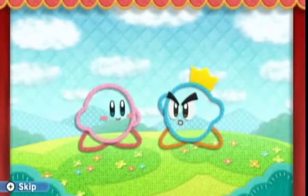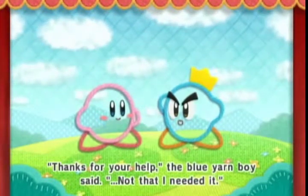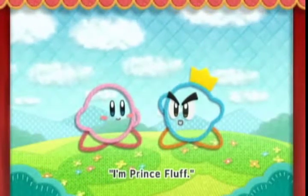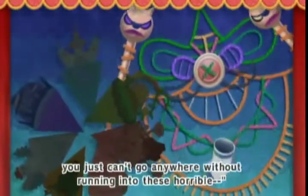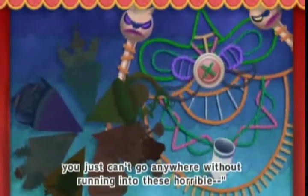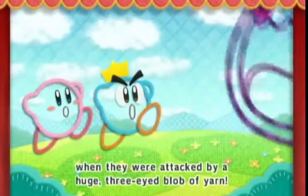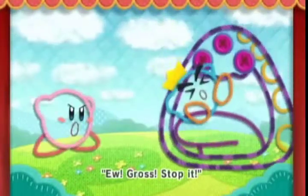'Thanks for your help,' the blue yarn boy said, 'not that I needed it really. I'm Prince Fluff. Ever since Yin Yarn the sorcerer ripped Patch Land into seven pieces, you just can't go anywhere without running into these horrible—' But Fluff was interrupted when they were attacked by a huge three-eyed blob of yarn.